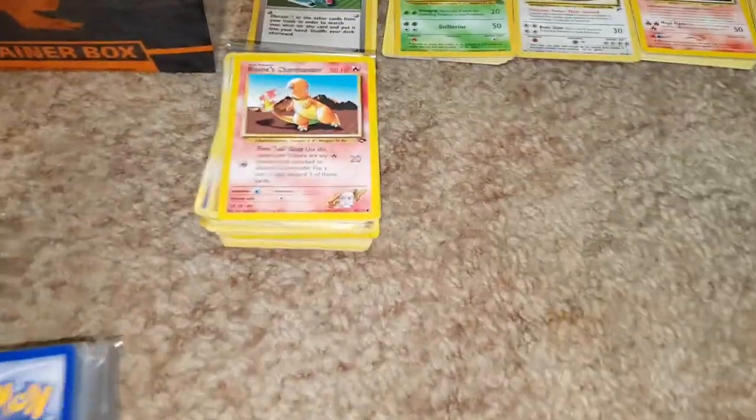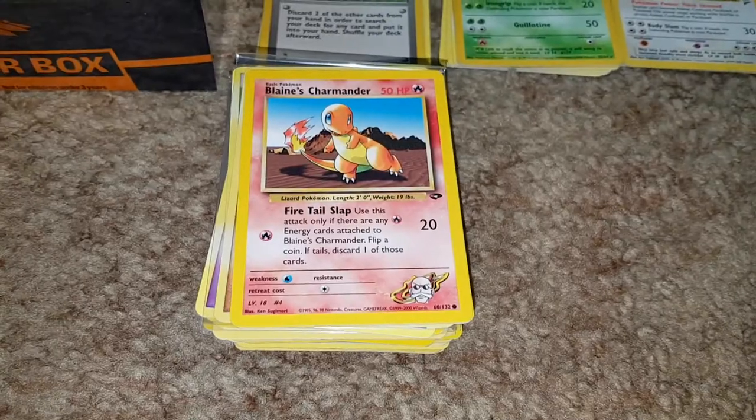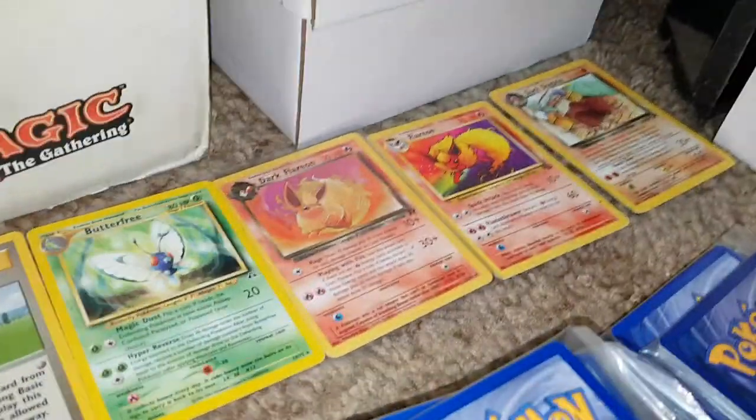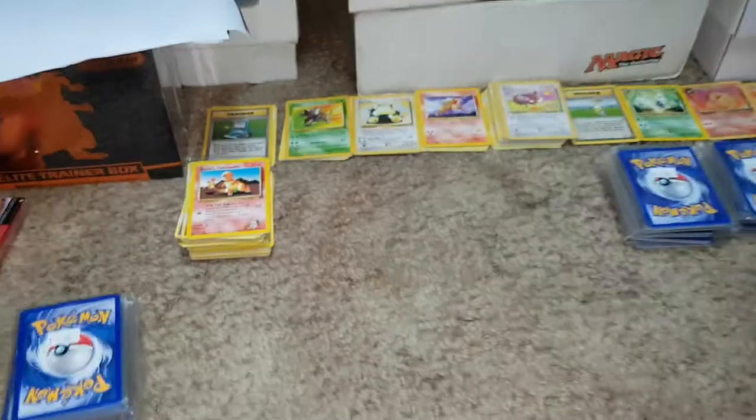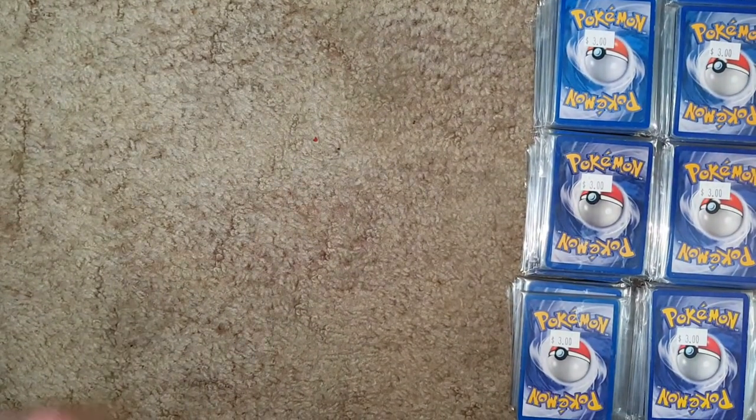All right, we're back. So I think we're just gonna open some more packs. The best thing we got from the last packs was Blaine's Charmander. And we said Entei is probably the best one we got compared next to the Dark Flareons. So I think it's the Dark Flareons and the Entei that are the best. Maybe the Blaine's Charmander is all right. But let's open some more packs.